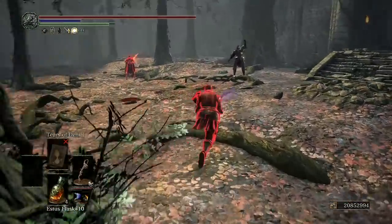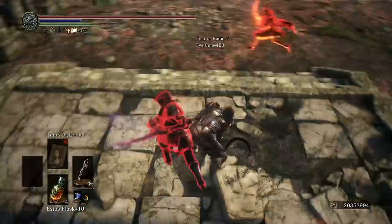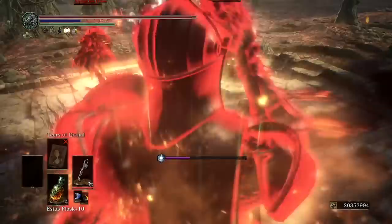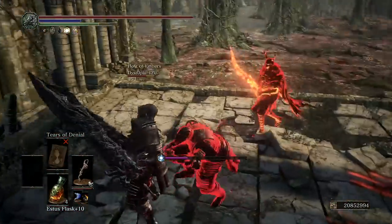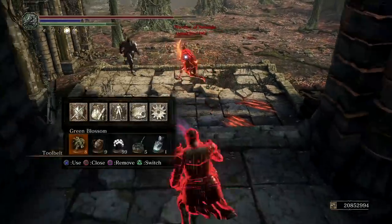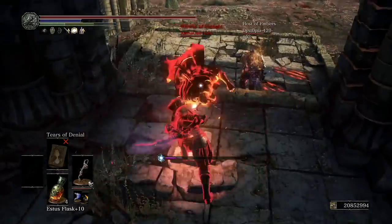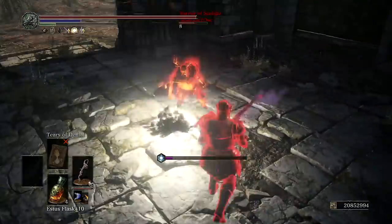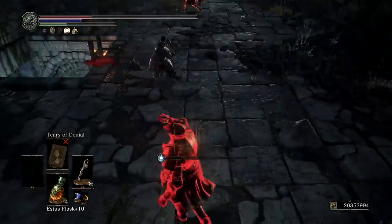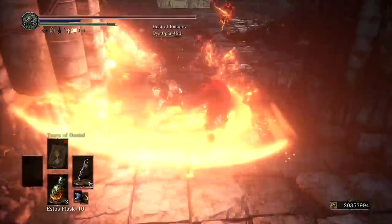His teammate comes in to save him, but unfortunately the teammate is another red. That reduces my chances of getting someone on my side to help fight against them. The other dude is using a curve sword similar to mine, but the demon score version is a bit better. Also, this guy being a pyromancer is a huge advantage for them, because I cannot freely aggress the host — I always have to manage the threat of the CBV, which is always an extra layer of difficulty.